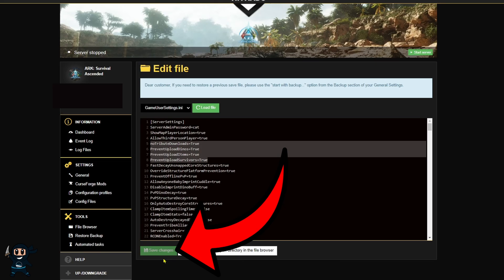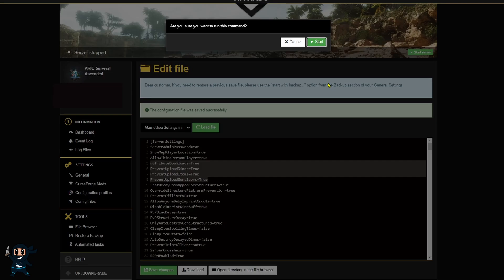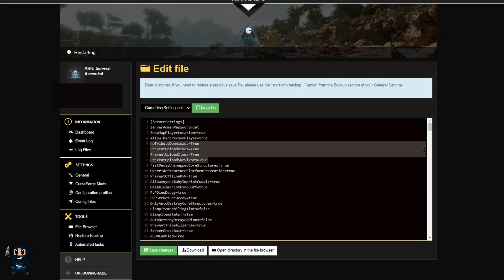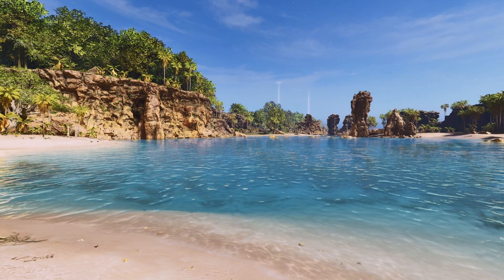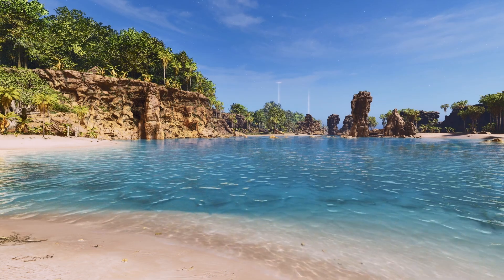Once you've added all those server configurations in, you need to go ahead and press save changes. Then once the server has saved, you can go ahead and restart your server, just like I'm doing right now, and enjoy peace of mind knowing that no one will spawn in a level 5 million giga into your house. Thank you for watching. If you have any questions or video suggestions, please let me know in the comment section and have a wonderful day.